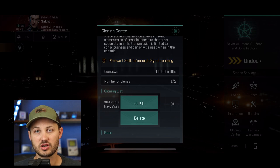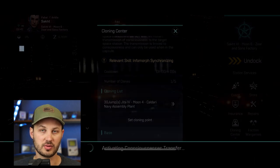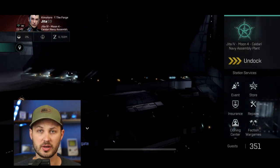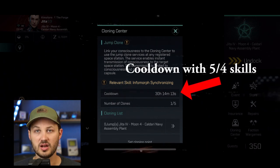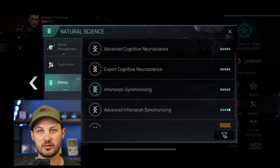In terms of the ISK cost, you are going to be paying about 52 million to get all the way to Expert 5, and you are going to have to pay a little bit each time depending on the distance that you're jumping. It's important to know that this really isn't that big of a deal in terms of how much ISK it is, but you can get some bonuses by training up these skills and getting those costs down a little bit lower.